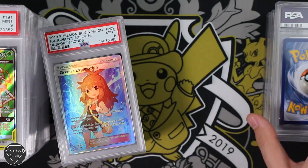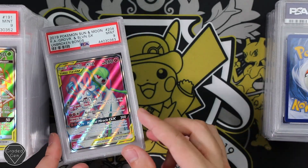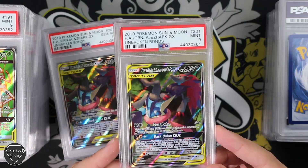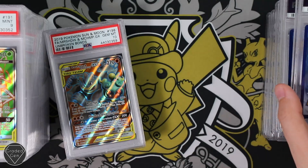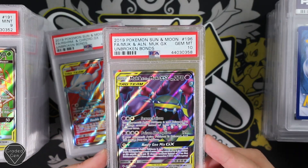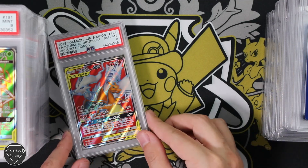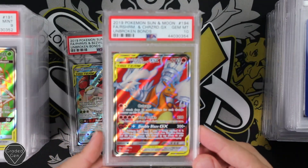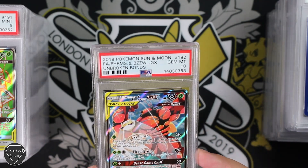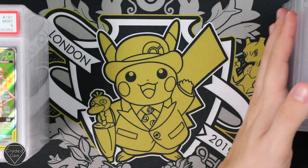We have Green's Exploration with the Mint 9, and another Green's Exploration with the Gem Mint 10. We have Gardevoir and Sylveon with the Mint 9. We have Lucario and Melmetal, Gem Mint 10. A Greninja and Zoroark, and another Greninja and Zoroark with the Gem Mint 10. We have Marshadow and Machamp with the Gem Mint 10. Alolan Muk and non-Alolan Muk — otherwise known as Muk — Gem Mint 10. We have the Reshazard Full Art with the Gem Mint 10, and another one with the Near Mint 8, and another one with the Gem Mint 10. You've done pretty good on those. For Buzzwole and Buzzwole GX — I think that is such a cool team up, you've got one ultra skinny elegant-limbed one and one that is literally just a walking, talking bicep machine — with the Gem Mint 10 as well.